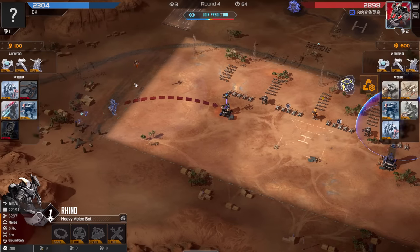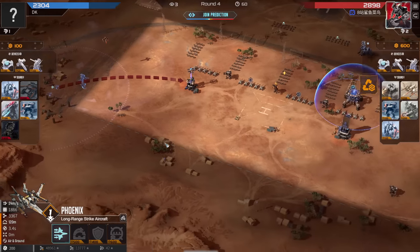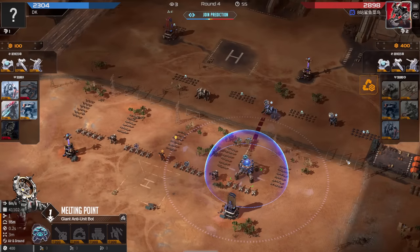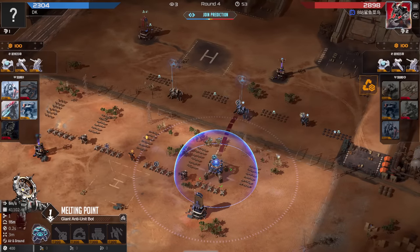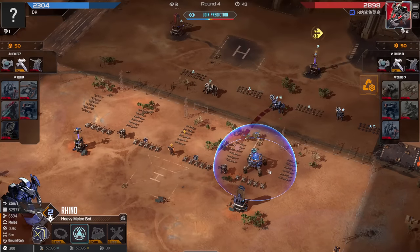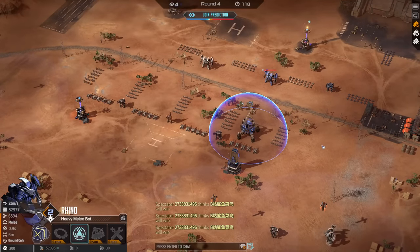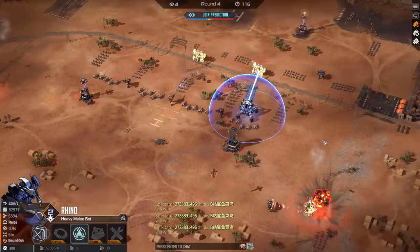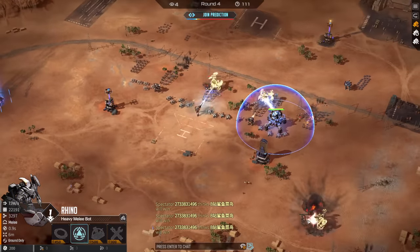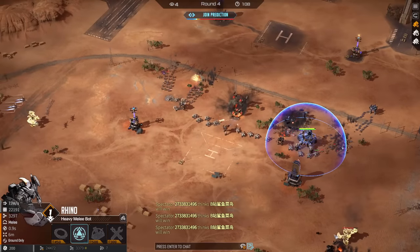I'm not sure if a spawning-in Rhino dies to a Sentry or not. Either way the Phoenixes will definitely come in and take the tower. This is proper damage against Rhinos, and Rhinos are now also getting Photon coating so this damage is really needed. The Sentry at the bottom is good to take down Crawlers, but the Rhino is still coming in.